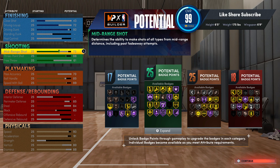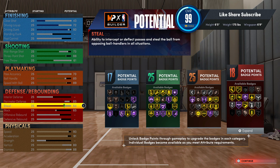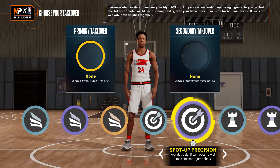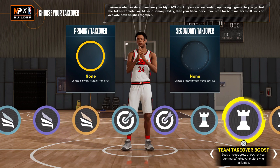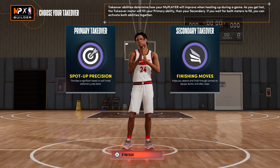If you make this a Small Forward it's gonna be exactly the same — 18, 25, 25, and 18, made the same exact way. I really did make mine Small Forward, even though I thought I made it Point Guard. For your takeovers — if you go Small Forward you'll get the Shot Creator takeover. We're gonna go with the Sharp takeover and the Finishing Moves takeover.